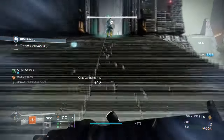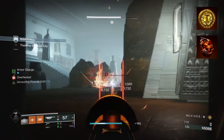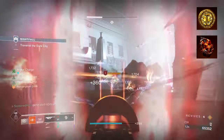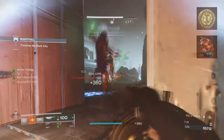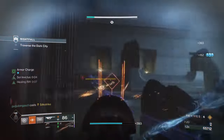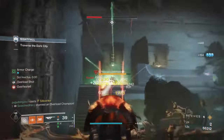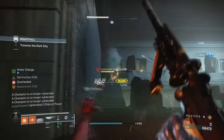To start, you're going to want to have Sol Invictus, where Sol Ability kills create sunspots — your abilities regenerate faster and your super drains more slowly while in it. Then you'll want to have Roar of Flames, where final blows with solar abilities increase the damage of your solar abilities. Roar of Flames will play a pivotal role in how strong our melee and grenades can get over time, while Sol Invictus is what will make our exotic become ten times more effective.